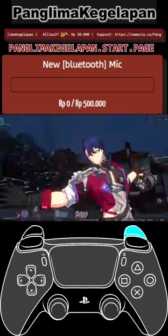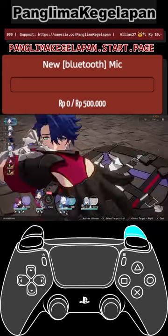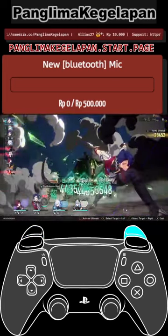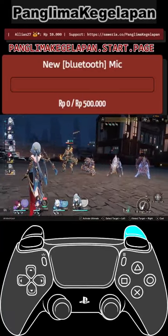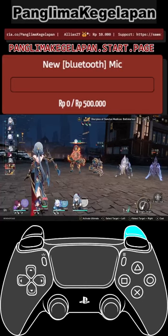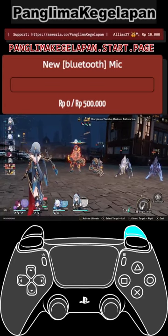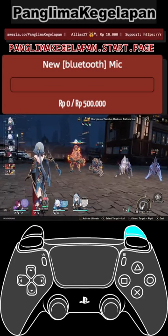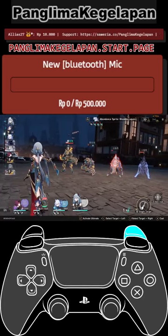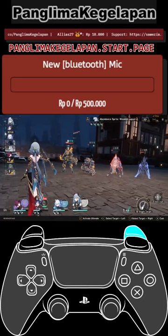Here we go with Sampo's ultimate - it automatically keeps all the enemy wind shear. That's really really neat. Now every one of them have wind shear. That's really good. After this it's kind of like depending on who you want to destroy.